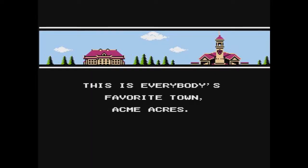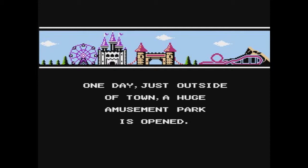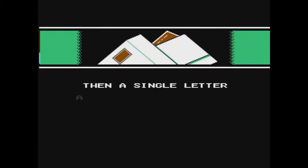The story of the game is simple. There's a new amusement park that sprung up. Hampton, Plucky, Babs, Furball, and Buster are invited by some mysterious secret admirer to check it out, but upon doing so they find out that all of the rides are extremely hazardous to their health.